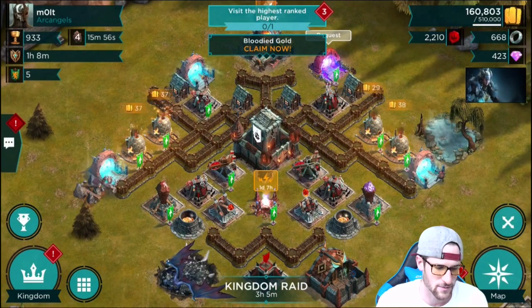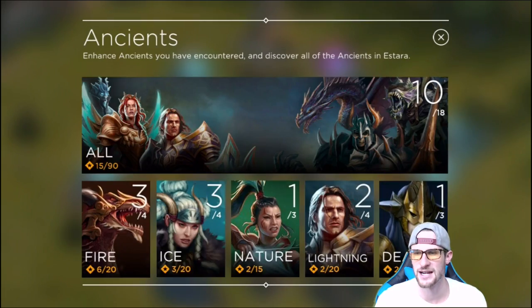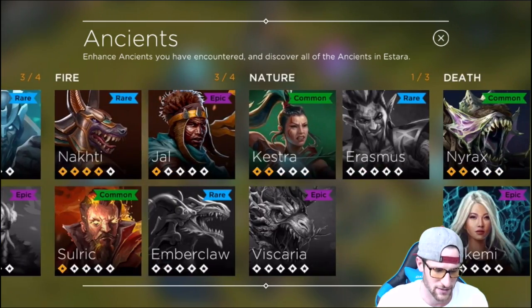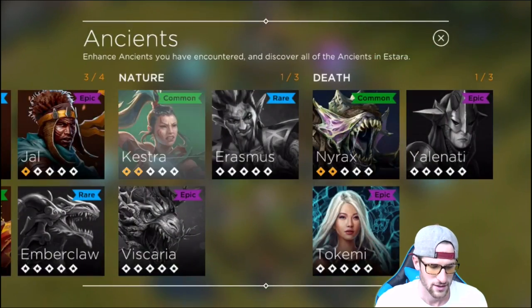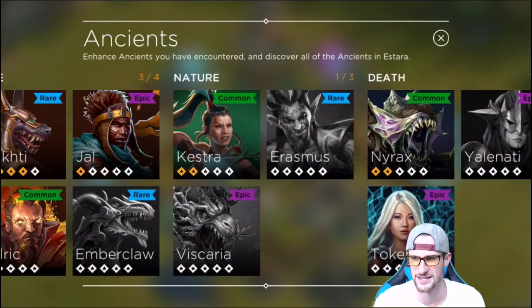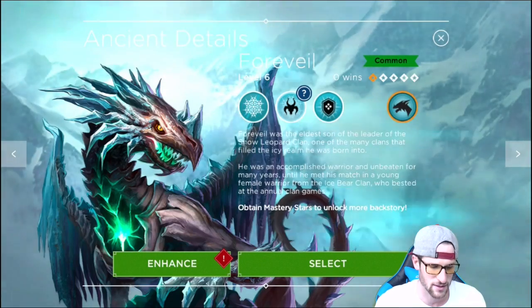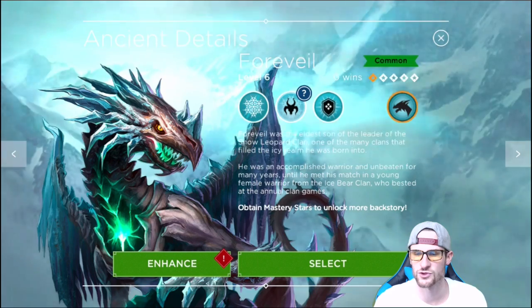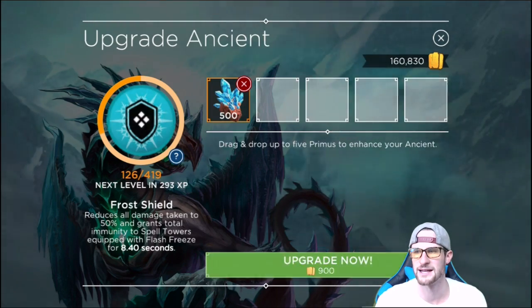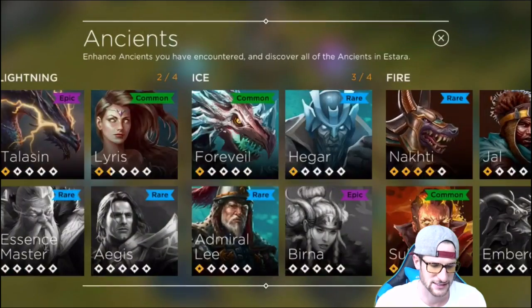You can also get different elements from those treasure chests. On the bottom left, click the circle with squares to access Ancients - you can see all the Ancients you have and upgrade them. If I could upgrade her more I would use 'Enhance,' but my shrine isn't a high enough level right now. When you get those stones from treasure chests, you come in here - we've got four of these - go to Enhance, click this one and upgrade. Now he is upgraded to level seven.